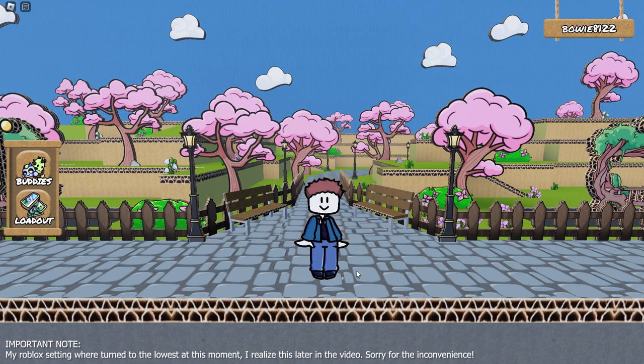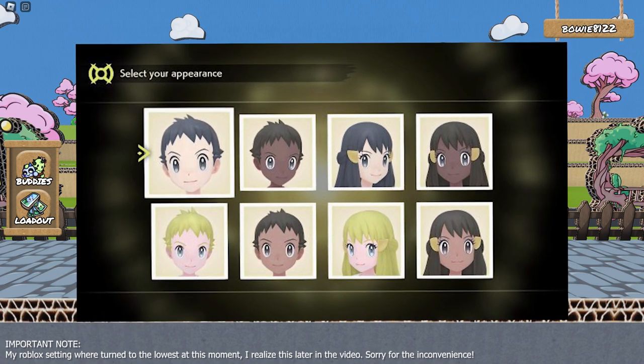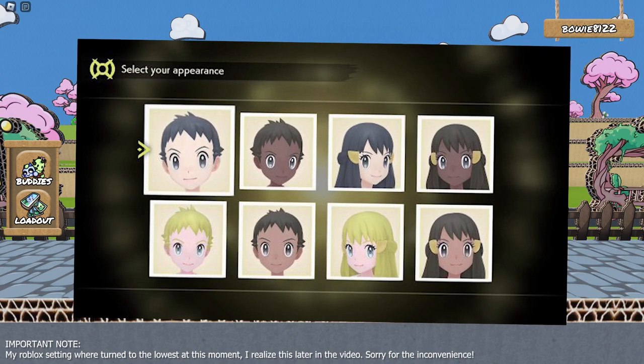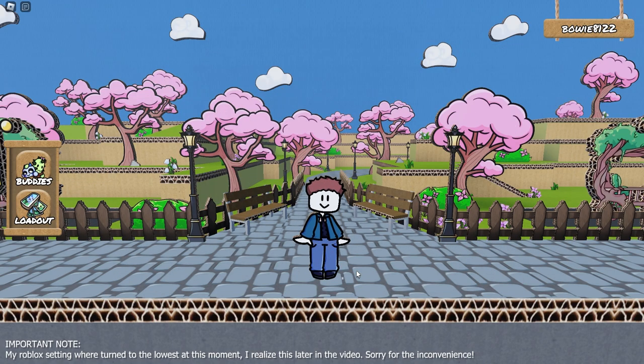Unfortunately the clothing shops and the hairstylists won't be here on release. However, I wanted to give every player at least some options to change your character when you spawn — I'm thinking something like when you click the new game button you get a pop-up similar to Pokemon asking which character you look like most. After you spawn in and the shop update rolls out, you'll be able to buy new pants, shirts, hairstyles, glasses, wings, whatever.